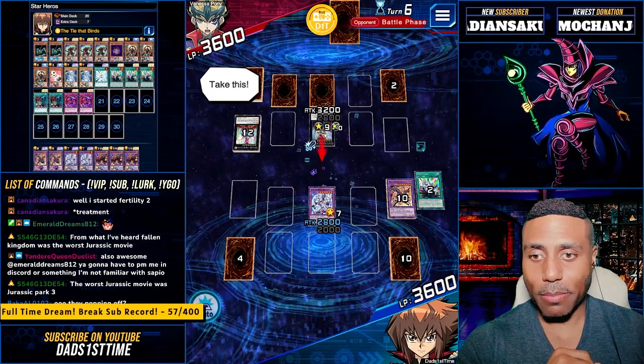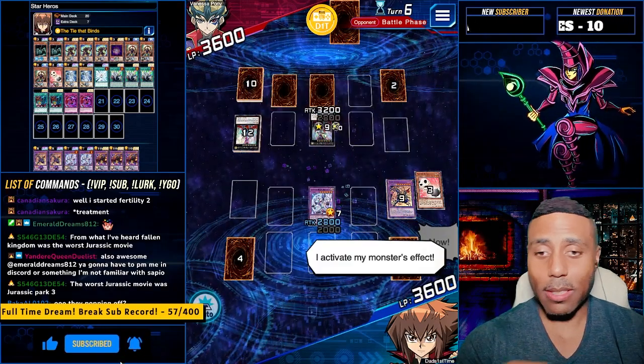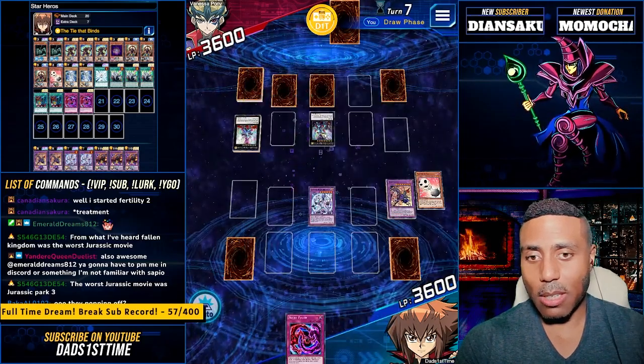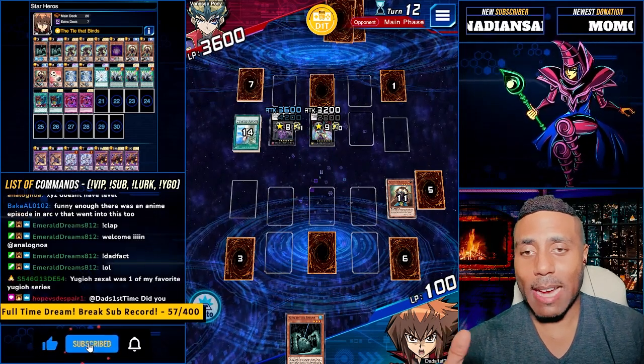Battling. Bacon Saver. Wow. Good strategy. Let's go. Necrofusion. The only thing that'll save me right now is a Dark Cavalry.